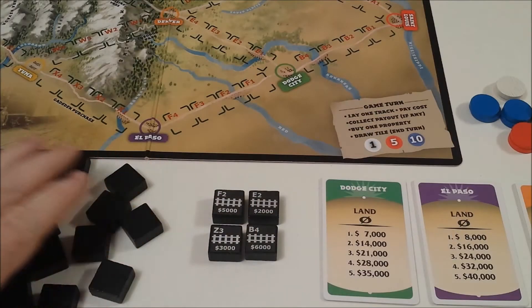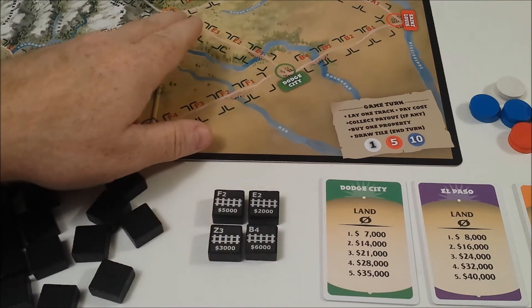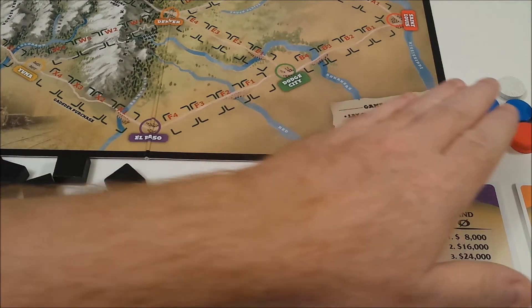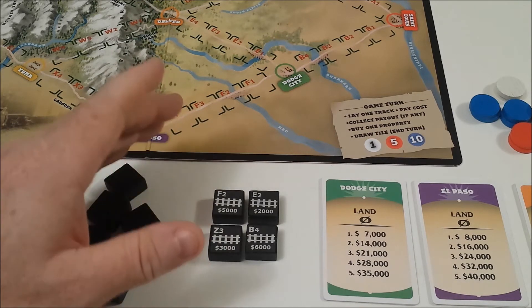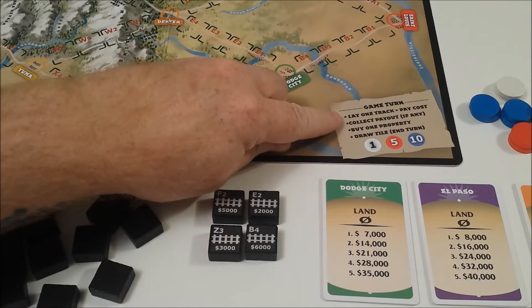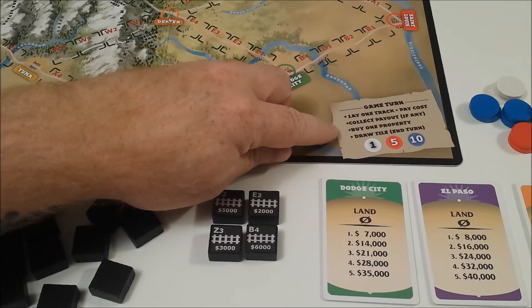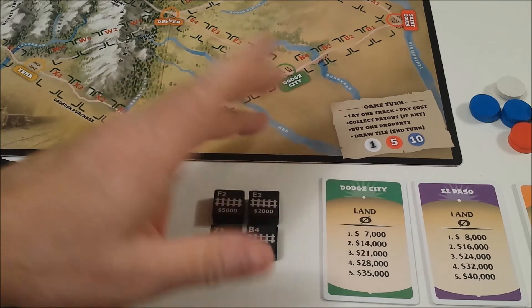The tiles are all placed face down, and each player will draw four. The board is set in the middle with the cards off to the side. The amount of money you get will be determined by the number of players. On a turn, you will lay one track and pay its cost, collect a payout if there's any, buy a property, draw a tile, and your turn is over.